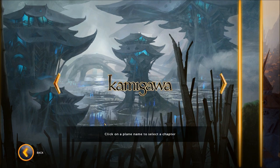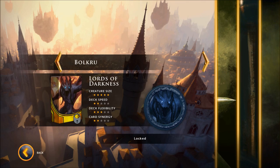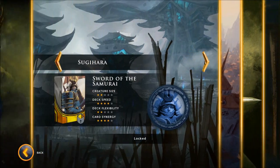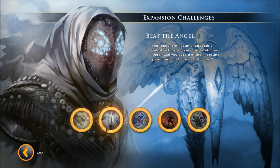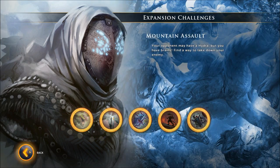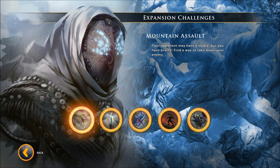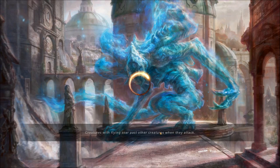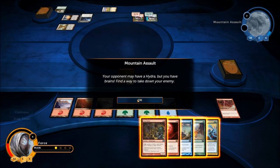Let me show you this first challenge. I don't want to spoil all of them, but these actually took me a little bit longer to figure out than the challenges from the core set. The challenge is Mountain Assault — we have to beat the opponent in one turn. He's got a bunch of lands including two non-basic lands, an Oblivion Ring holding my creature, a Curdape that gets +1/+2 as long as you control a forest, and a 5/5. He's at two life and I need to do two damage this turn.